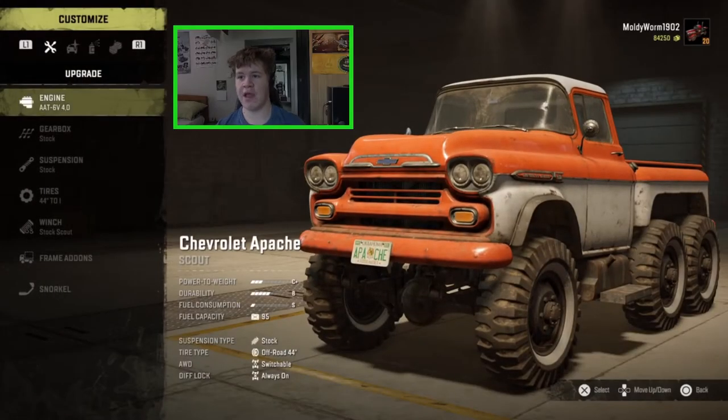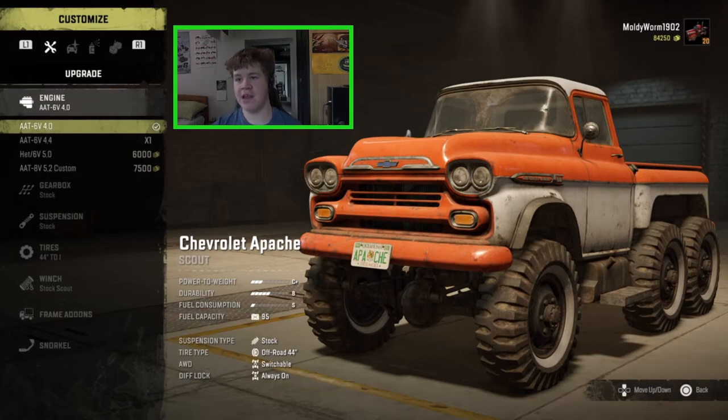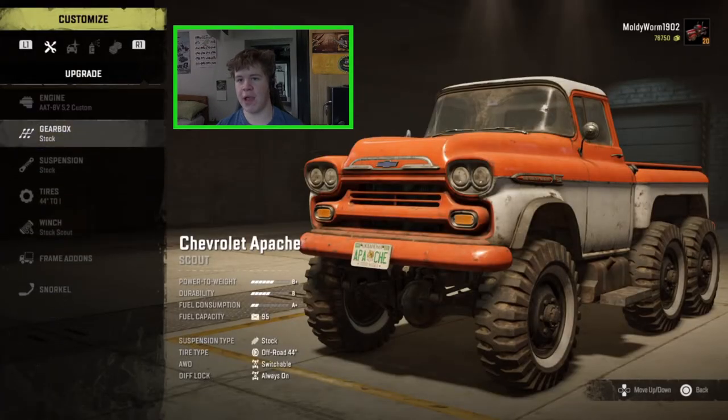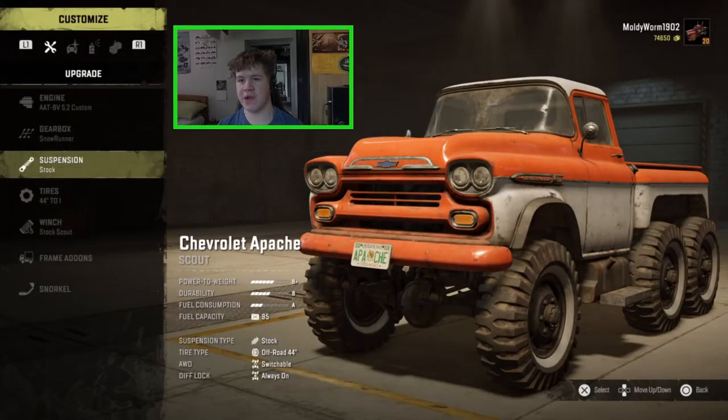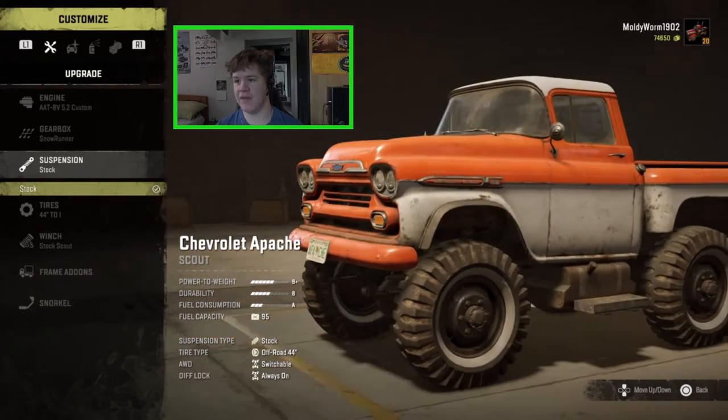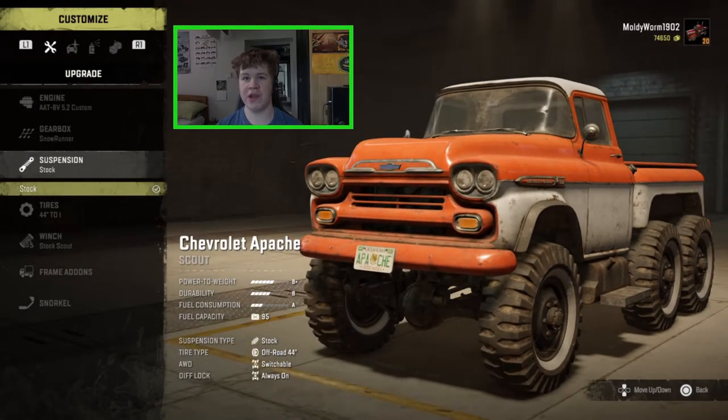There are quite a few upgrades for this — it's a pretty awesome looking truck. The standard power-to-weight ratio is C+, which is not great, so we're going to put in the double eight-valve 5.2 custom, which raises it to B+. We're going to stick the SnowRunner gearbox in so we have low plus and minus. We can't actually change the suspension on this, but it is already very high — lifted, as you can see — it has 44 inch tires on it.